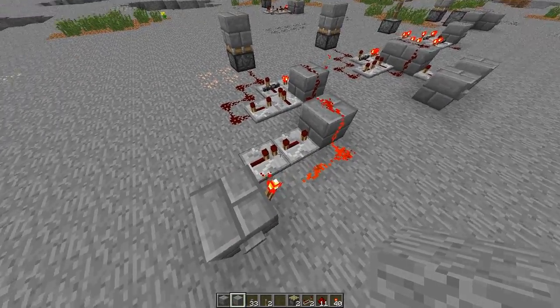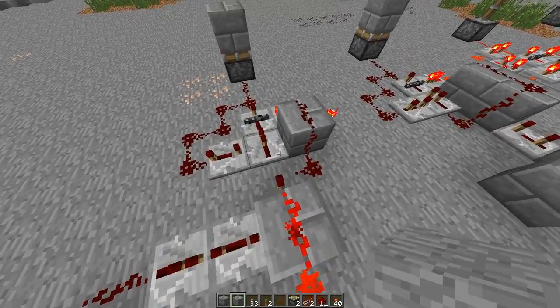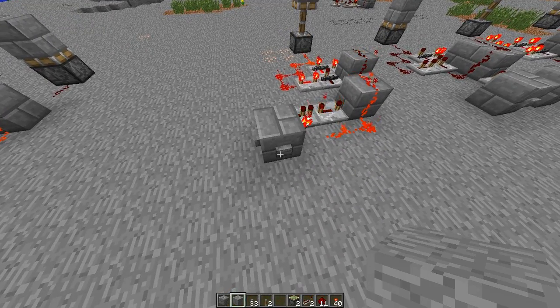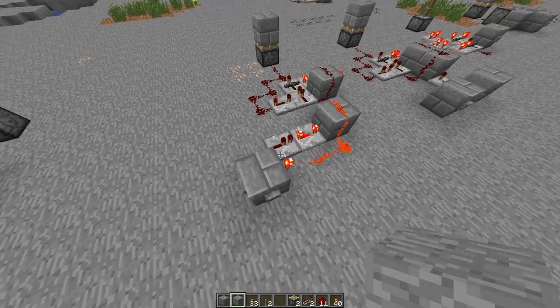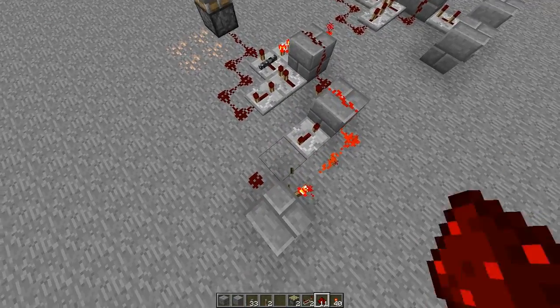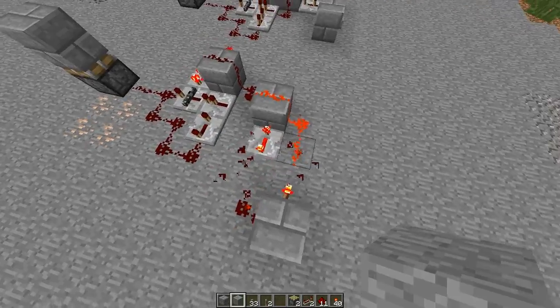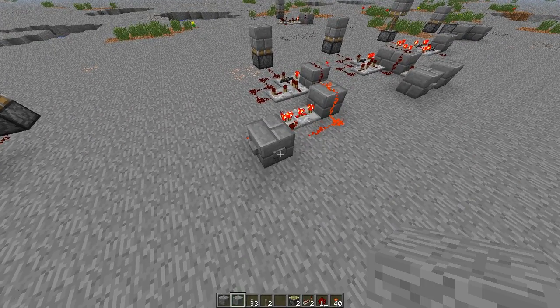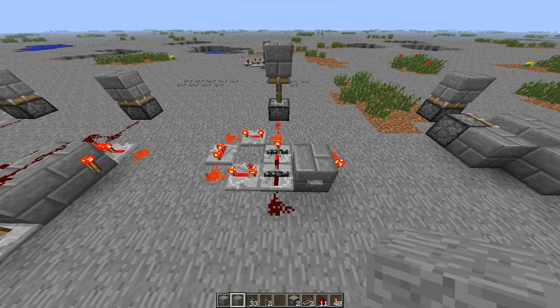We have the same thing over here with just a different monostable circuit. The downside is we need two repeaters to make this a three-tick-long signal, because it has to be three ticks. Let me remove that — now we have a two-tick signal, and I can show you nothing happens.